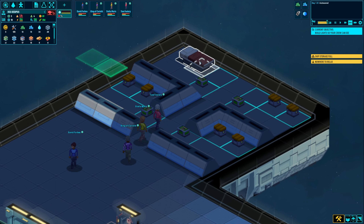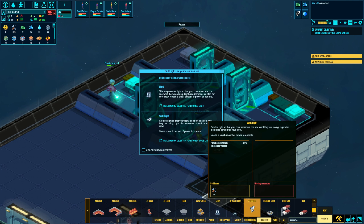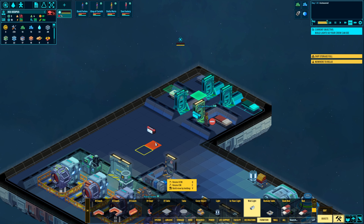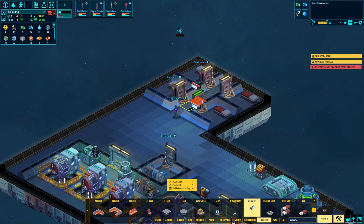We've got the walls set up, our first bed in, and we need to build lights so our crew can see — yeah, that might be a bit important. So let's put some lights around here. I'll put one on a wall down here and maybe another one somewhere else. That lights up some area.